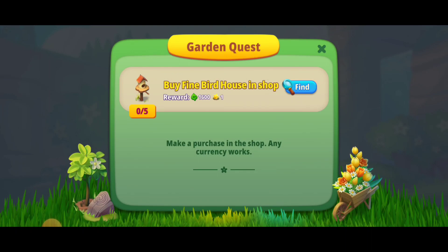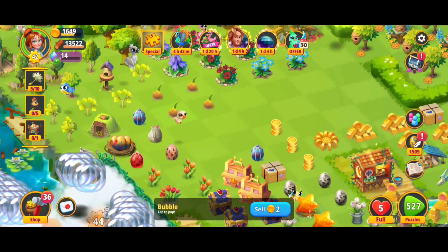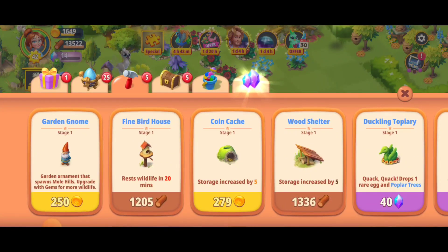Hey, what's up everybody, I'm Toasty. We're here playing Merge Gardens and we've got a garden quest where we've got to buy the fine bird house in the shop. If you click the find button, it's going to point to the bottom left corner — click on that for the shop and you should see it right here.